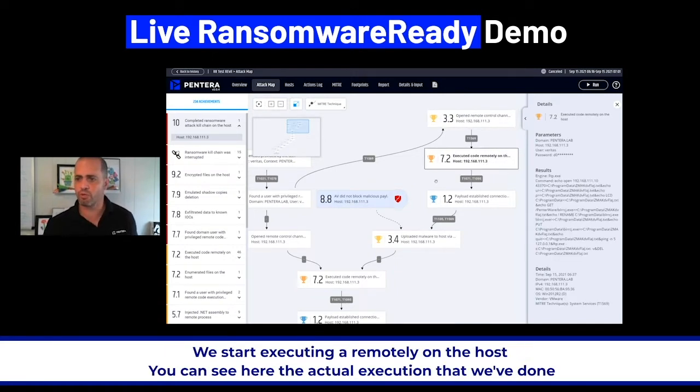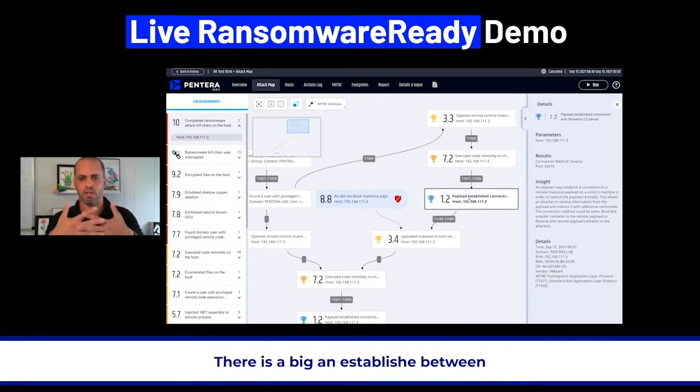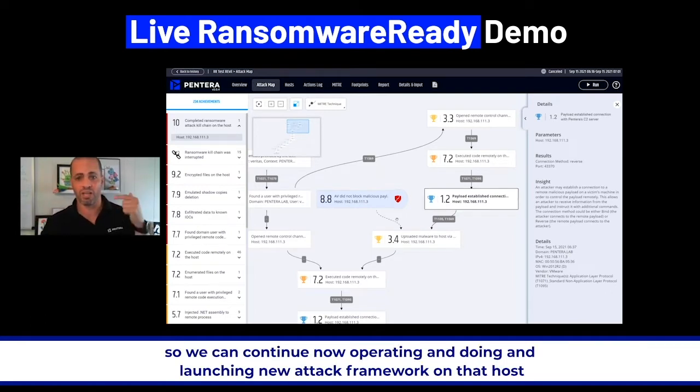We start executing remotely on the host. You can see the actual execution that we've done. At this point in time, Pantera is operating as your local command and control. There is a beacon established between that agent and the Pantera system so we can continue operating and launching new attack frameworks on that host.